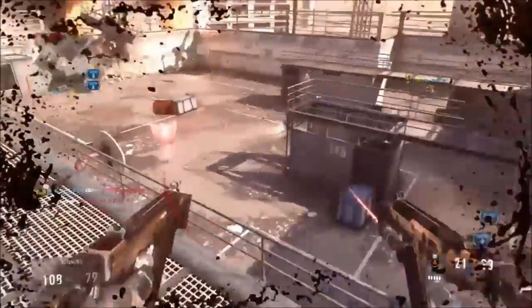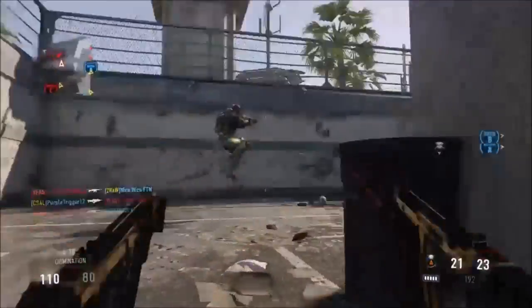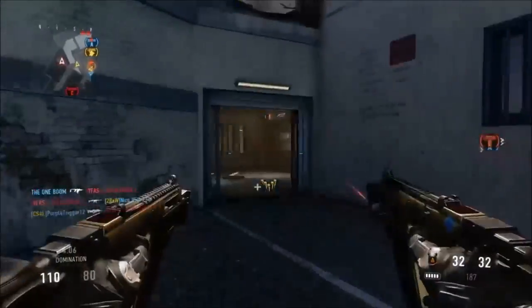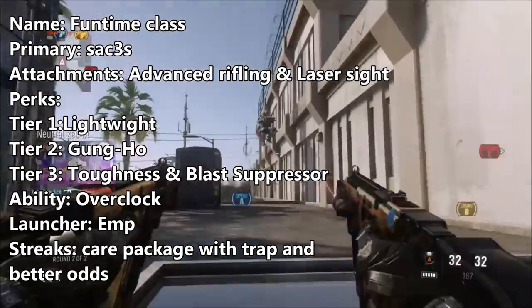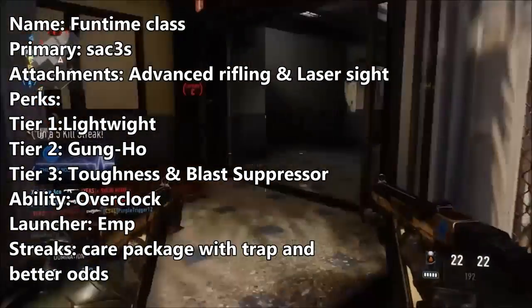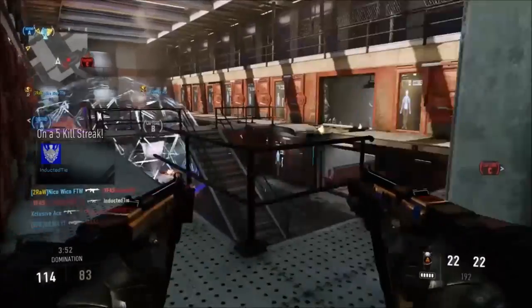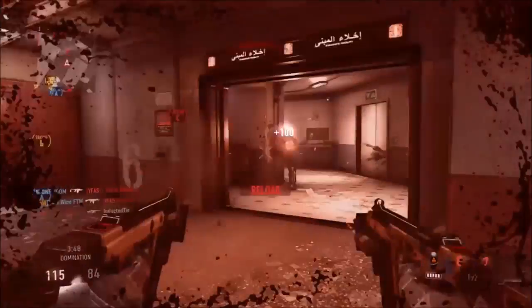Today's class comes from 'your mom' — love the username — and he wants us to use the SACs, dual wield SACs SMGs. He wants us to use Advanced Rifling and Laser Sight for perks tier 1, Lightweight tier 2, Gung-Ho, and tier 3 Toughness and Blast Suppressor. Exo ability Overclock, launcher EMP, and streaks Care Package with Trap and Better Odds.